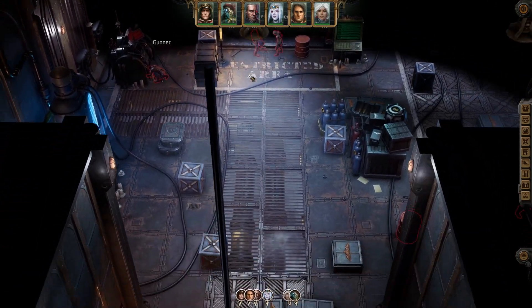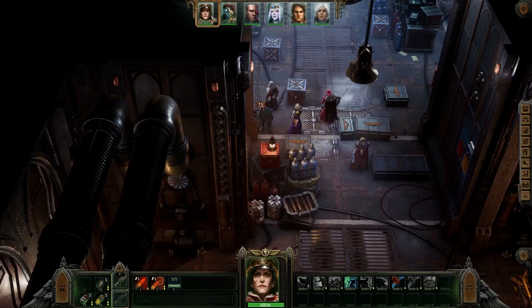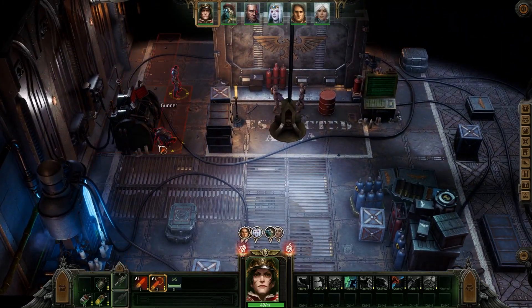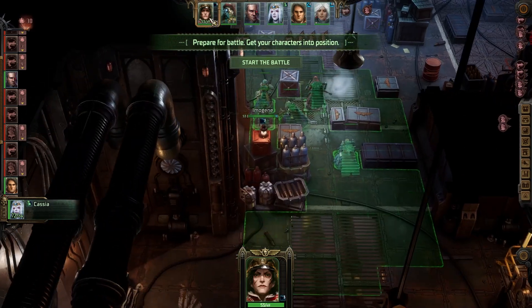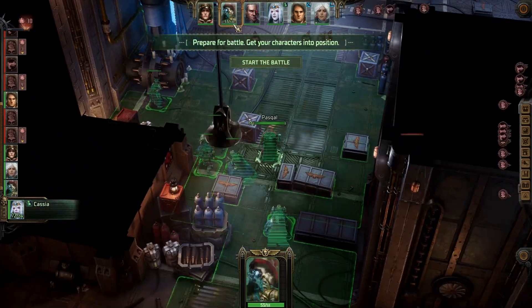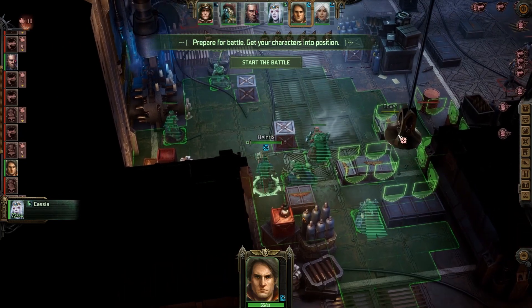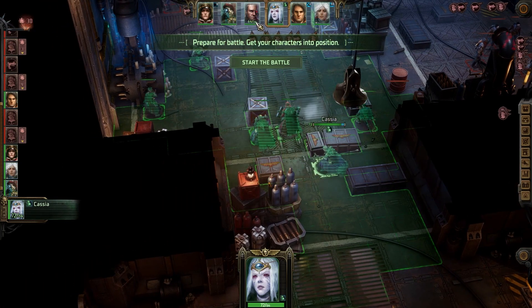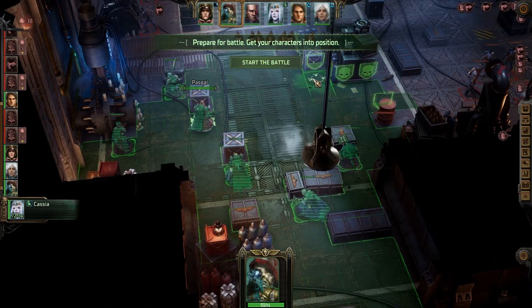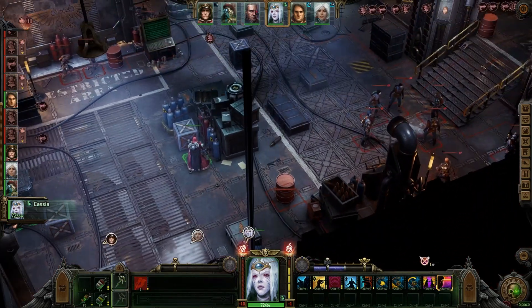We've got a red barrel over there and some gunners. These guys are hostile so we're going to want to just take them out. I missed — give me strength. Imogene up here, Pascal, Argent here, Cassia here, and Pascal — actually I'll put you up here. Cassia is up first, and there's actually a lot of them over here.